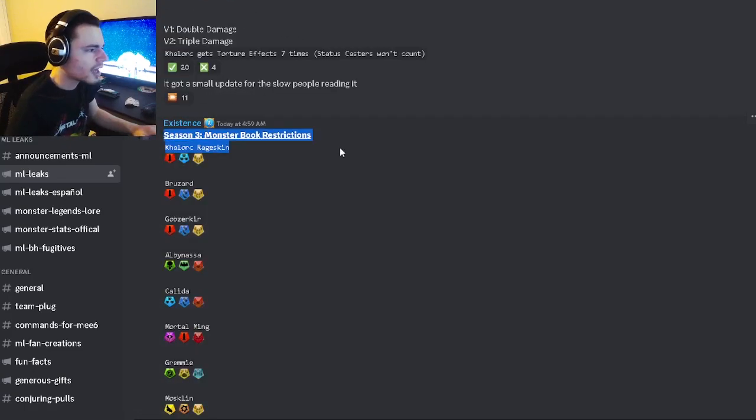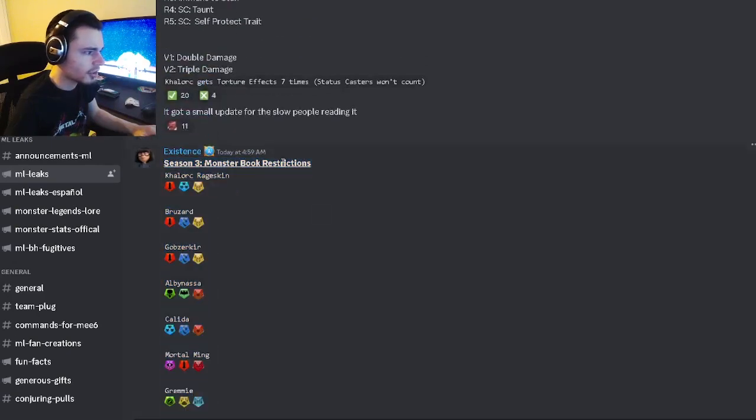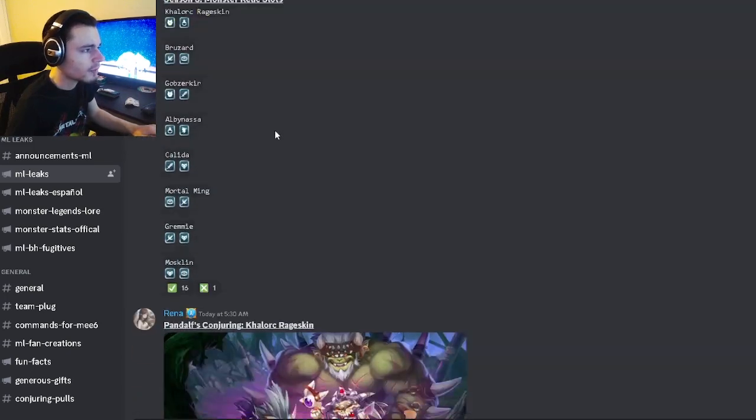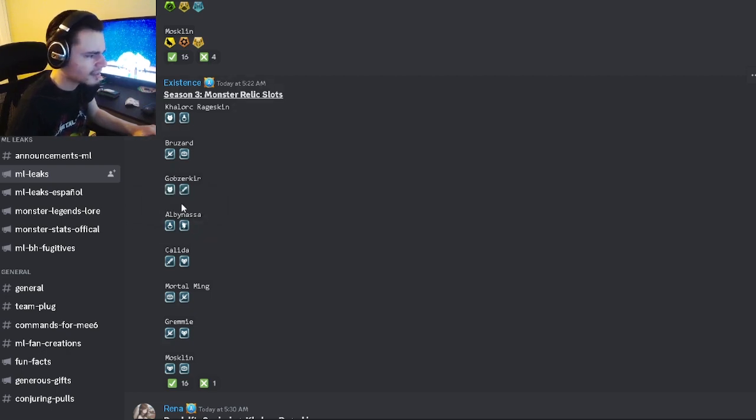We have the monster book restrictions — if you want to know what books any of these monsters are going to be in, you can pause the video and take a look. We also have all of the relic slots: Cowrock Rage skin has Armor and Essence; Bruisard has Staff and Trap; Gobzerker has Armor and Sword; Albanessa has Essence and Banner; Kalita has Sword and Mask; Mortal Ming has Staff and Trap; Gremmy has Staff and Mask; and Mosklin has Mask and Trap.